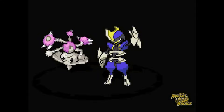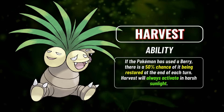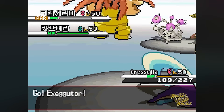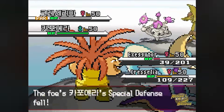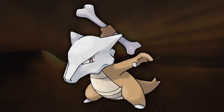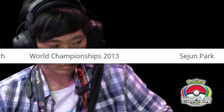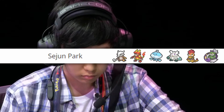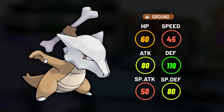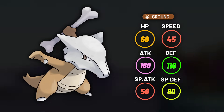Exeggutor most famously saw play on WolfeyVGC's 2012 second-place Worlds team, where it used its ability Harvest, which gives it a 50% chance to regain a berry it's already eaten at the end of each turn — guaranteed if the sun is up. Wolf paired Exeggutor with Sunny Day Roselia to make it into a super-survivable Pokemon that can just whittle away at opponents while it keeps chomping on its healing berry. Marowak is another one with one specific result to talk about, namely in the hands of Sejun Park himself. Sejun's 2013 Top 8 Worlds team was focused around Pokemon that hate Electric-type attacks — Jellicent and Tornadus — so Marowak's Lightning Rod made it a perfect partner to protect them. Not to mention that with Marowak's low speed and its signature item Thick Club, which doubles Marowak's attack stat, Marowak was a pretty good Trick Room sweeper too.